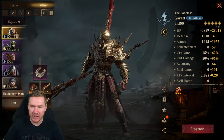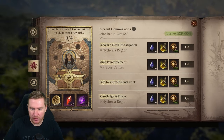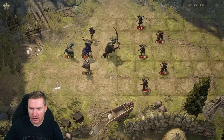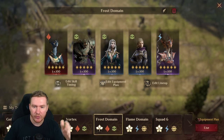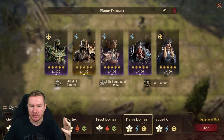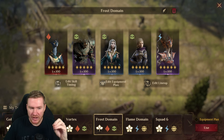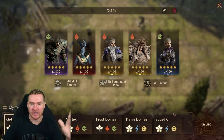So if I create an equipment plan, then when I'm in the actual battle screen — we can just do it here in Goblin — when I go to start a fight, you'll see over here I can choose which team I want to do. Then I can edit the equipment plan and decide to use that equipment plan for that team. So if I was running my frost team, which would be a little different, I'd come in here, equip this team, make sure their equipment plan for this team is in use. It'll move all the gear for me, and that's the gear they'll use for that dungeon.